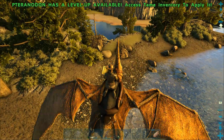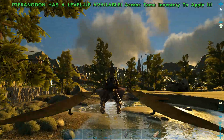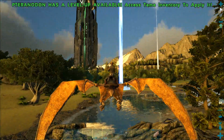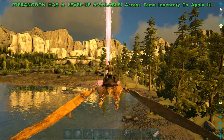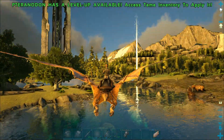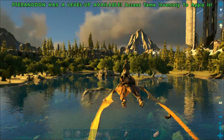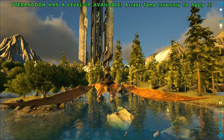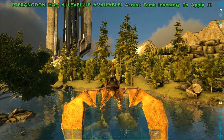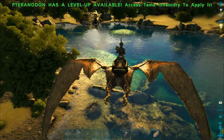Here we've got some cementing paste — beaver dams at coordinates 57, 70. There are two right there. I think this is a popular area for beaver dams to spawn. It's quite a big dam, so there might be a few. Yeah, there was two that I just showed off, and there's one over there as well. So this is a great place for gathering cementing paste. There's another one too.